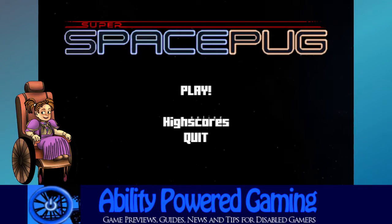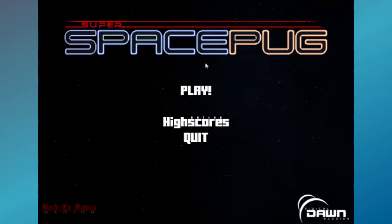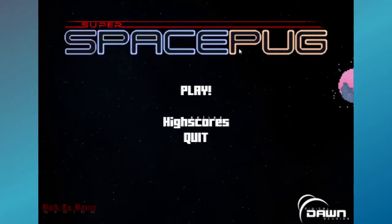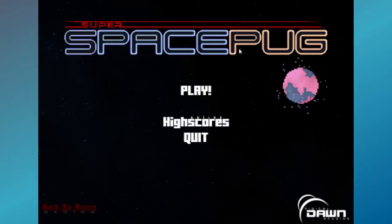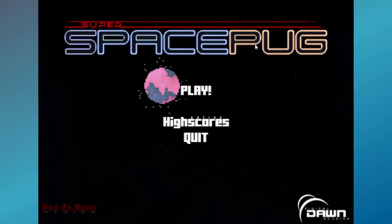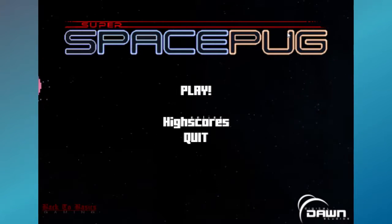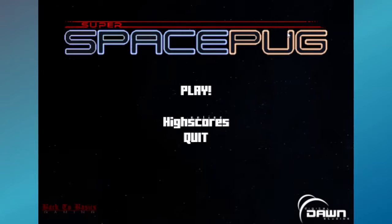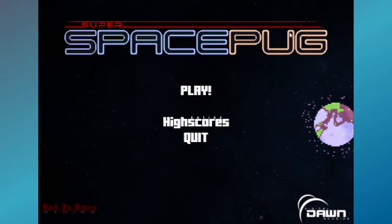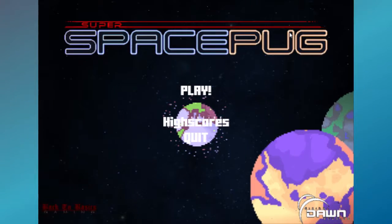Hello, Ability Power gamers, and welcome back to another accessibility first look. This week we're looking at another game by Back to Basic Gaming. I did Turbo Pug back in the day — I love Turbo Pug because you can play it with one mouse button. That's all you needed, just hit jump. Pretty spectacular.